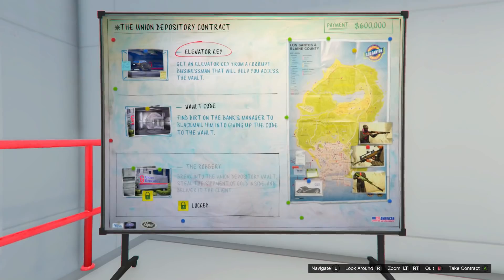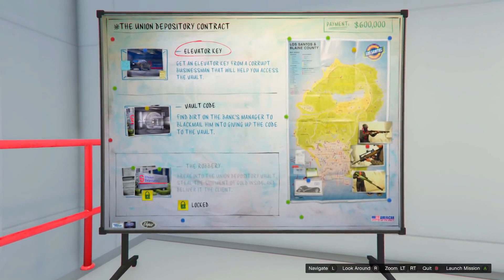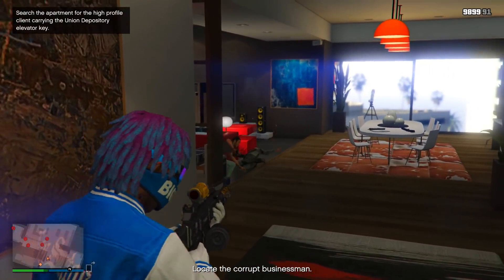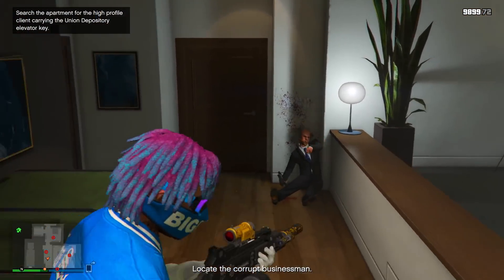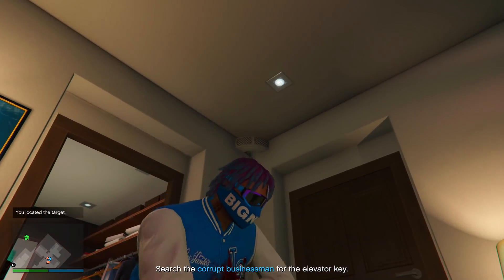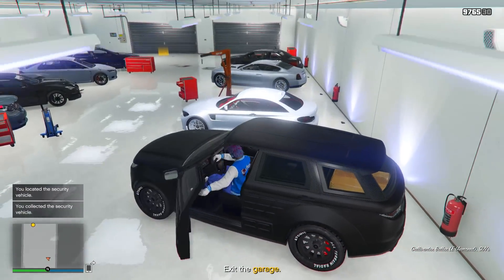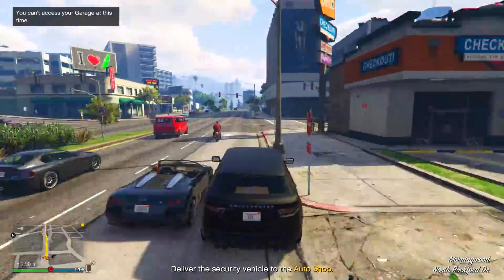I recommend starting the Union Depository contract because it pays the most money. Any contract you start will have two setups and then a main heist finale. For the first setup of the Union Depository contract, go to an apartment, shoot everybody, pick up a key card, take the elevator down to a garage, and get the getaway vehicle that you'll be using for the finale.